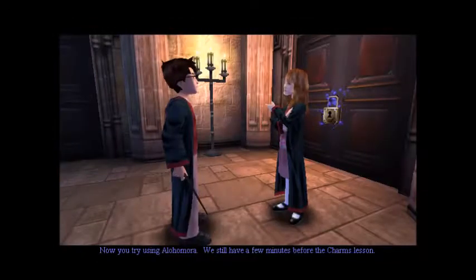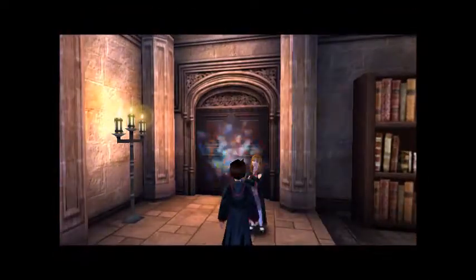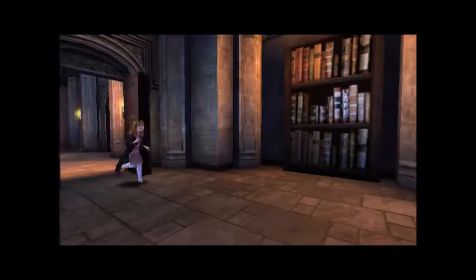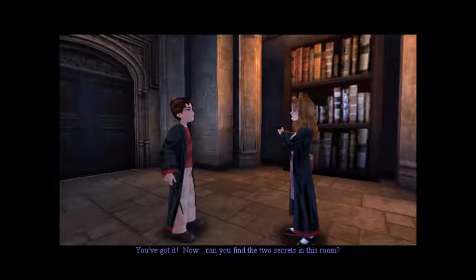Now we can do a little mini challenge, pretty much. We still have a few minutes before the charms lesson. Again, Hermione, how did you set up this challenge? What mischief are you really up to with Alohomora — that you made us teach Harry this spell — so we can all unlock a locked door now. You've got it. Now, can you find the two secrets in this room? Two secrets.